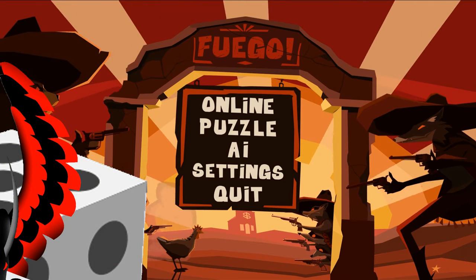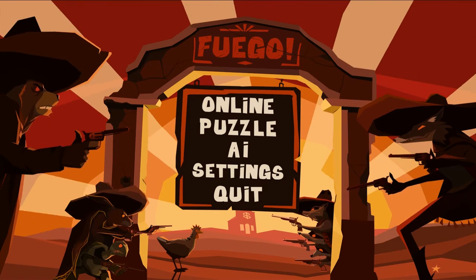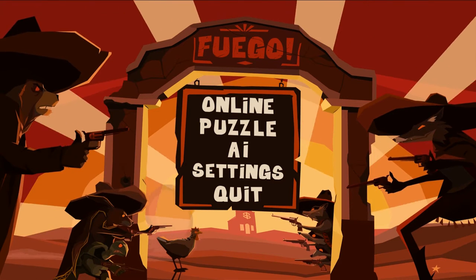Hey everybody out there, my name is Dragnyx and this is Fuego. It's $9.99 and comes out on the Steam Store today. It is an indie-style puzzle game slash competitive multiplayer game where you play as Outlaws trying to get the gold from the banks.